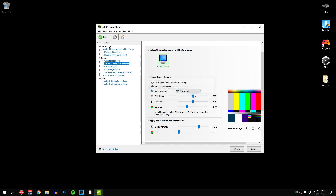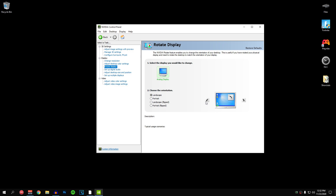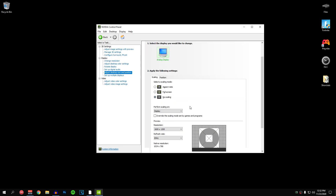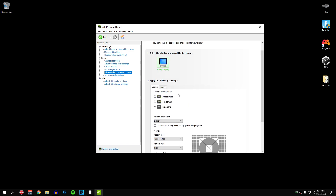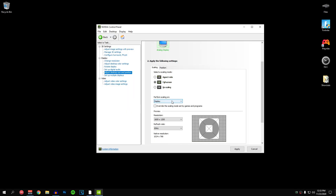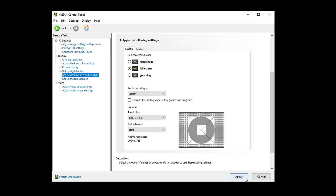For 'Rotate display,' I don't recommend changing anything unless you have a second monitor you want in portrait mode. Skip 'Setup digital audio' and go to 'Adjust desktop size and position.' Inside here, for scaling make sure it's set to full screen and 'Perform scaling on' is set to display. If you don't have the display option, your monitor doesn't support it — set it to GPU instead. Then hit apply and hit yes. We are not going to mess with 'Set up multiple displays.'